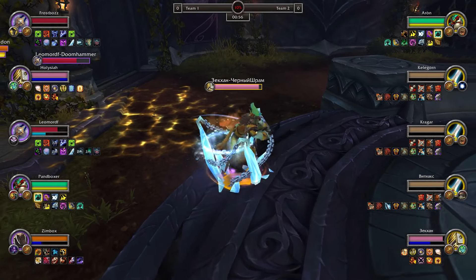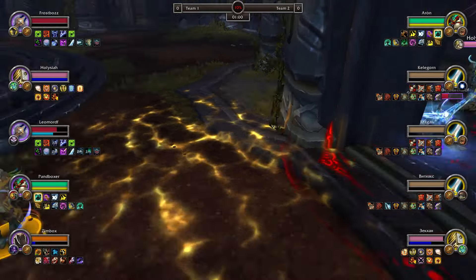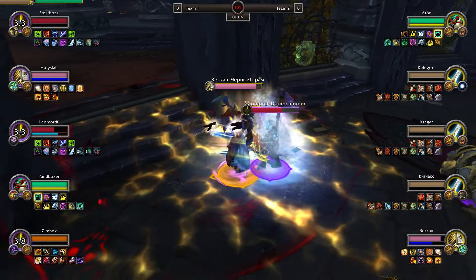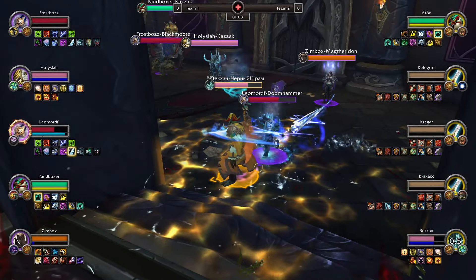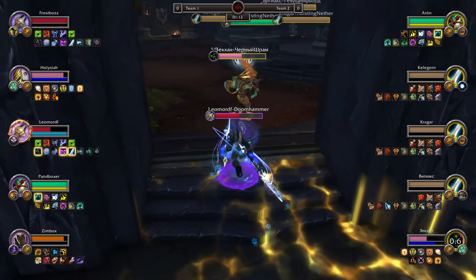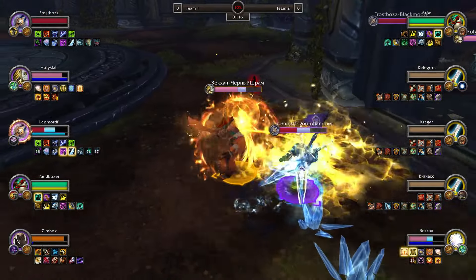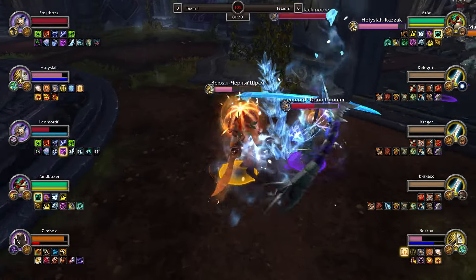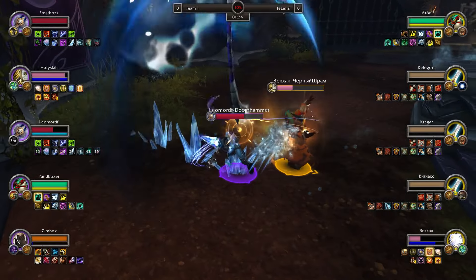No bubble, no Blessing of Protection, no heals — literally can't do anything about it. Leo with a quick grip and blind, trying to stack up a stun onto Zekhan. Blind is going to help him out here a ton, letting him avoid a good portion of the damage. Silence to follow, keeping the pressure rolling. A bubble could separate the damage and shut down Leo, though he does have Shield of Vengeance. Zekhan just trying to maximize the offensive — Shield of Vengeance is even big defensively.